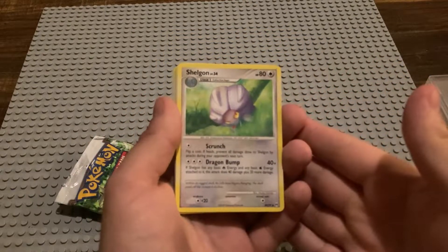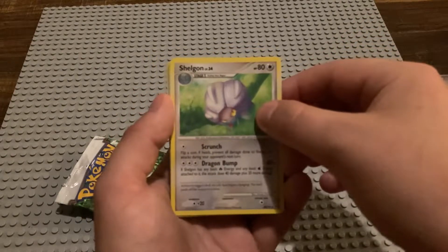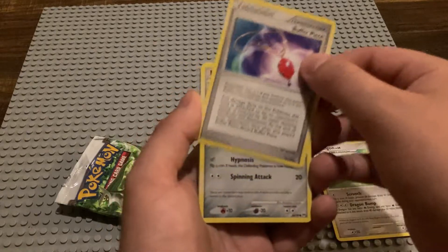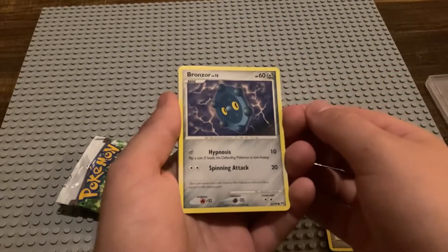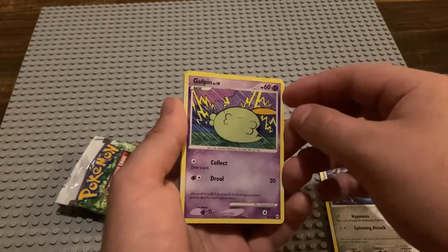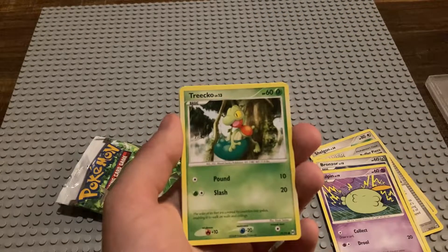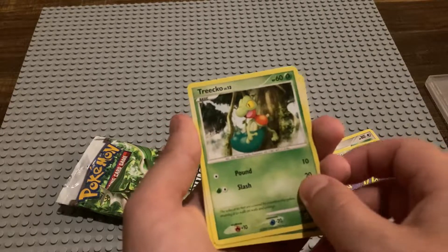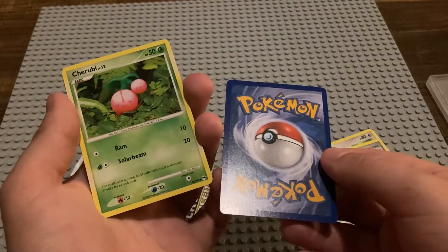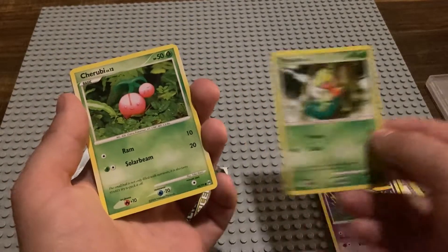Why is it so blurry? It's very dim lighting today — I don't have my lights. Then we have a buffer piece. There's that Bronzor we saw earlier. Gulpin. We got a Trico — there's a starter, that's not too bad. Then we got ourselves a Cherubi. These cards are looking mighty clean and mighty centered too. This is looking good.